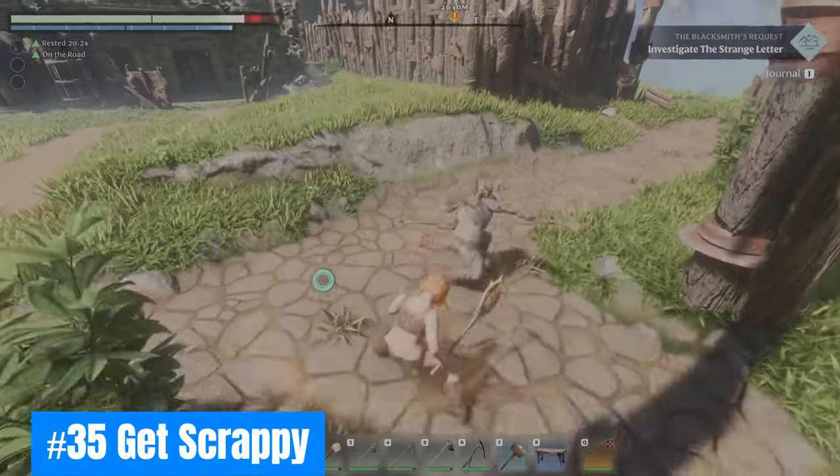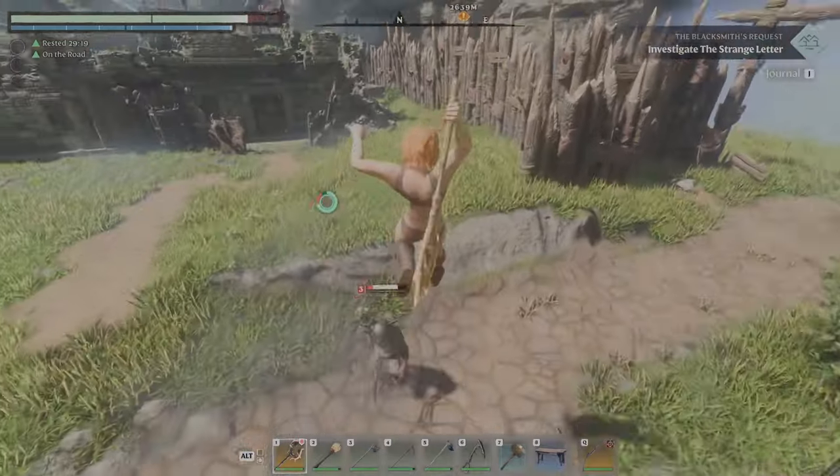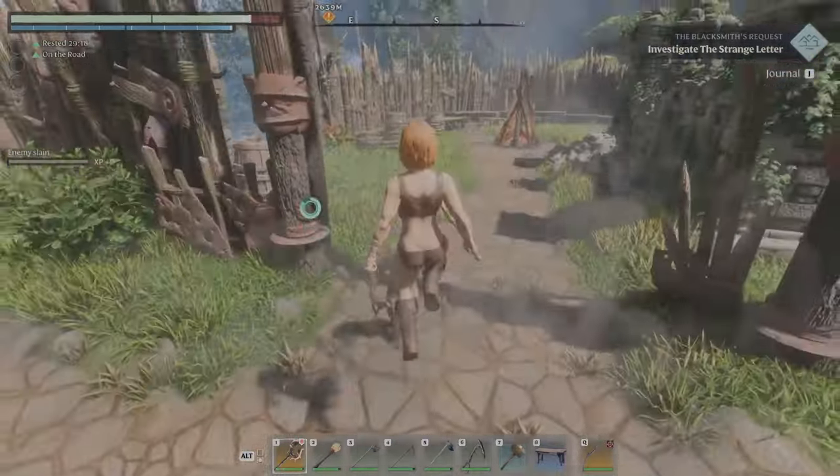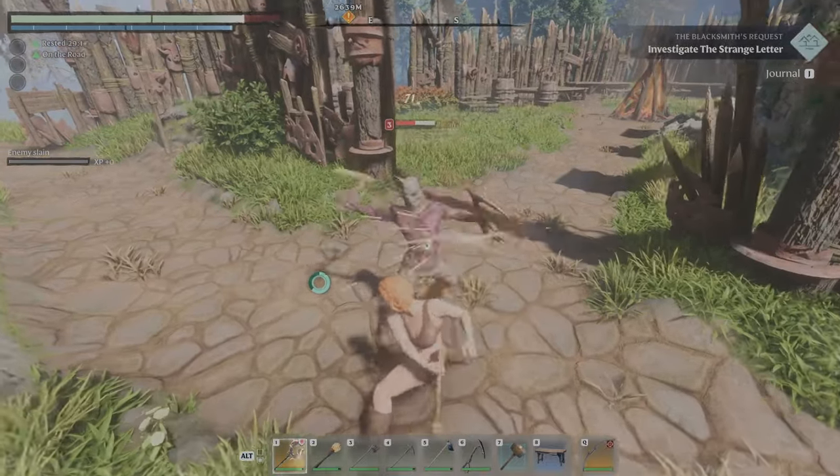Thirty-five: Get scrappy. Metal scraps are required for various crafting projects and are best looted from scavengers and inside their occupied areas. Check out Rookmore.